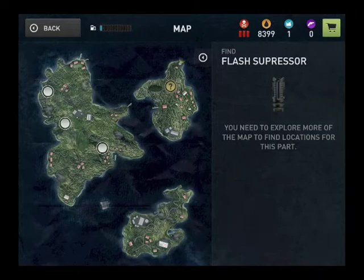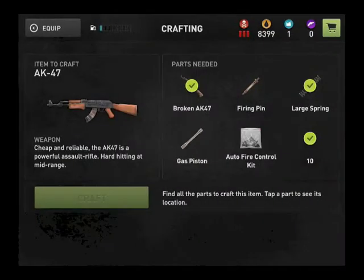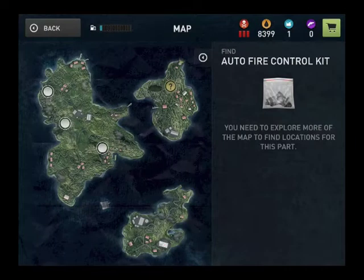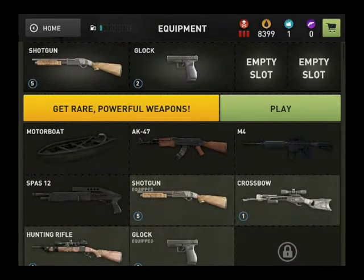The M4 needs a firing pin and a flash suppressor. Annoyingly, the flash suppressor is on a different island, so we need to repair our motorboat if we're going to want to get there. Let's have a look at the AK-47 — same story, the auto-fire control kit is on the other island.